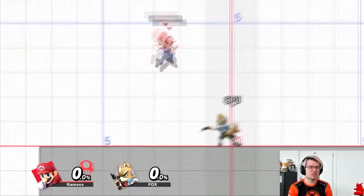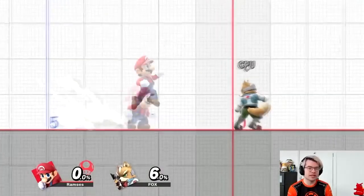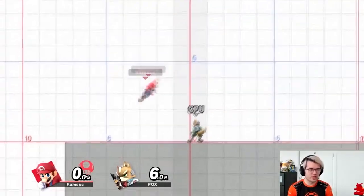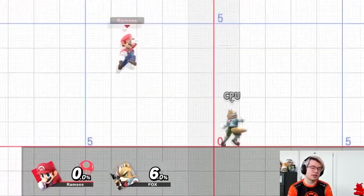The aerial state changes a few things as well. Our attacks are different — we only have our aerial attacks; we don't have any tilts, jabs, smashes, etc. Additionally, while we are jumping, our shield turns into a dodge. This changes the defense a lot, because a dodge rather than a shield is very committal. When I'm shielding, I can stop shielding at any time, I can jump out of shield, etc.